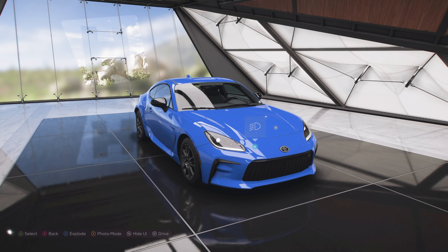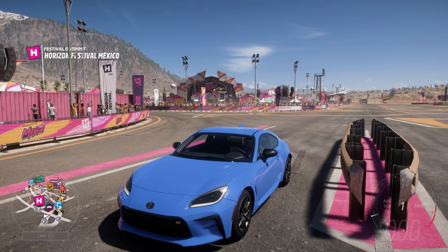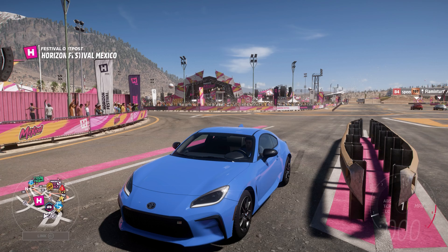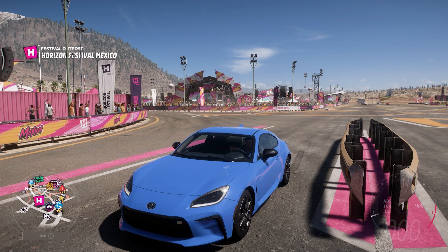Let's get out there and see what it can do. Top speed was never the main focus of the first generation car, and that's also the case for this — it's only one mile an hour faster at the top end. Let's get out onto this drag strip and see how quick we can go before we hit the speed camera, and then we'll hoon it around the track.